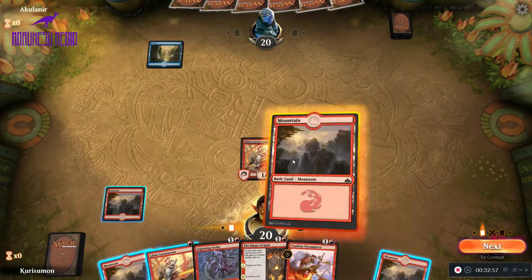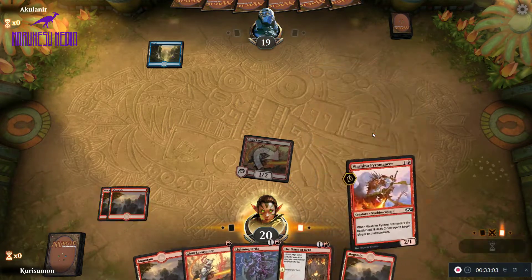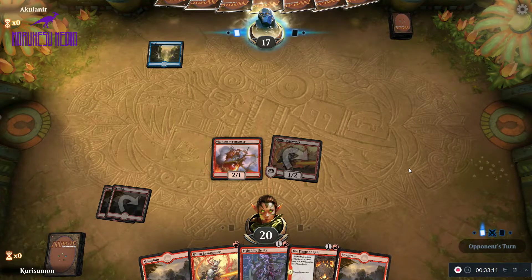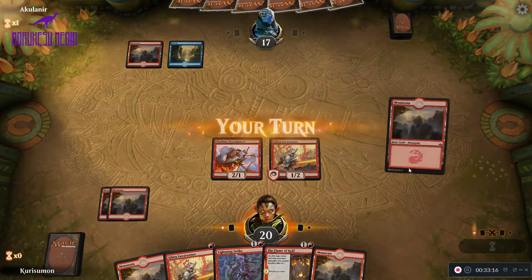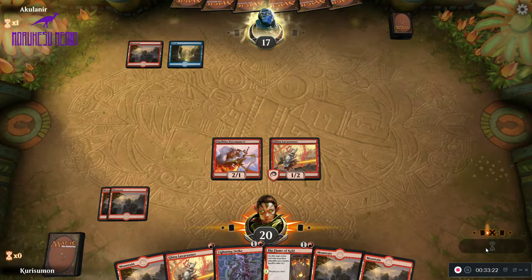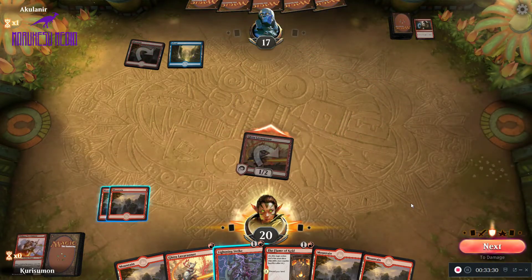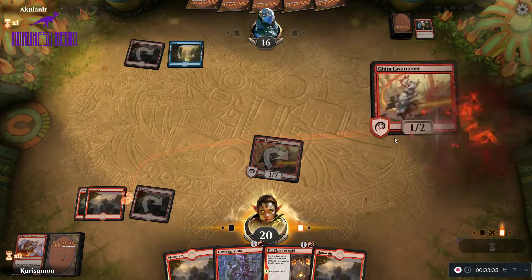Our opponent's stuck on one land — it's probably not going to end well for them. We're going to drop down this Pyromancer here and do another two. So there's a second land. We don't really have anything to feed the Lava Runner, so there's no reason to play spells before attacking. I'm sure they have like Shock or something — yep. We'll do one and play a second Lava Runner.